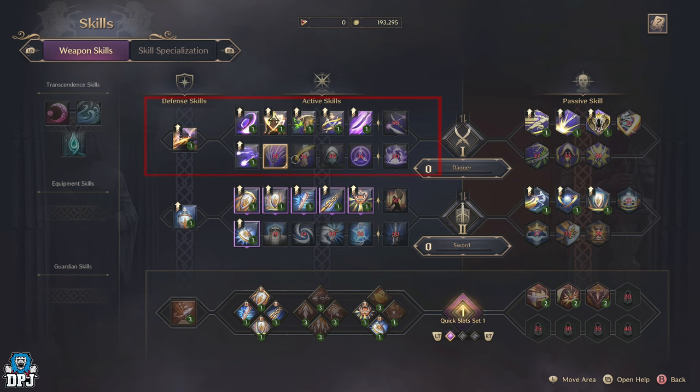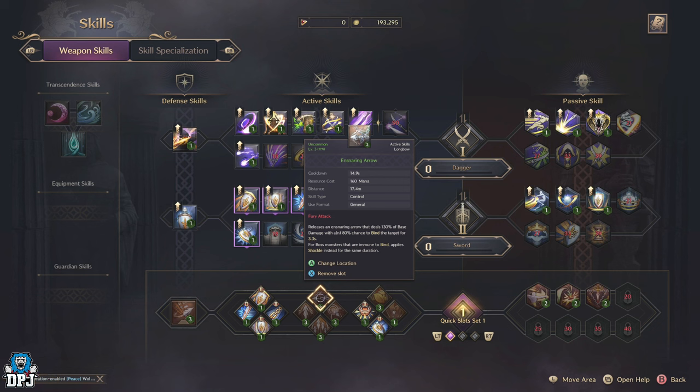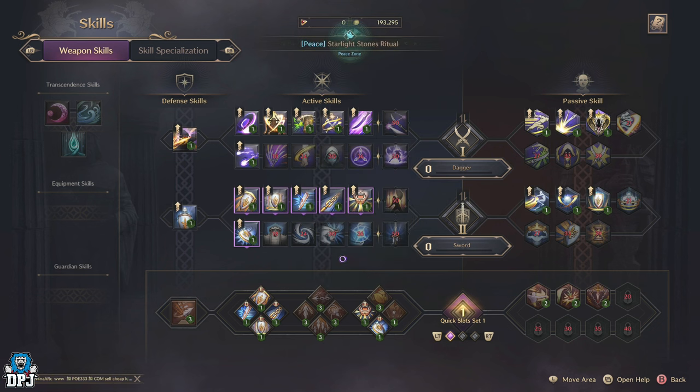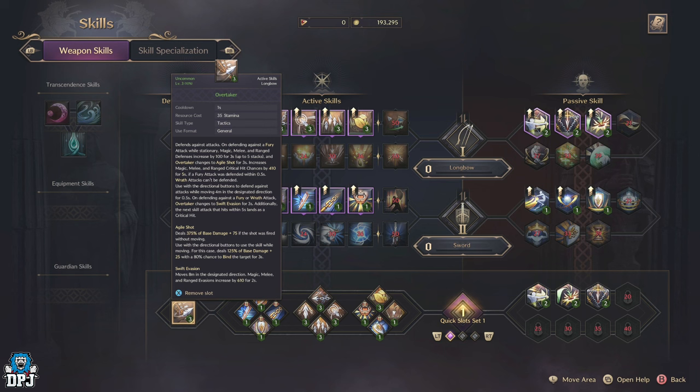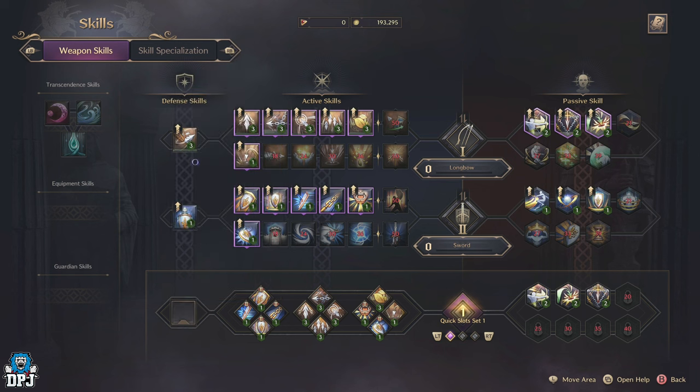Unless you equip those skills to your active skills, you won't be able to use them. So when switching out weapons, remember to change your skills at the same time, or create a different quick slot set for the different weapons you plan on using. Different weapons also come with different defence skills and passive skills which you'll have to equip upon changing weapon. I've seen many people say they suddenly cannot roll or dodge — this may be because they switched weapons and didn't change that defence skill to the one that comes with the newly selected weapon. Defence skills do offer different things too.